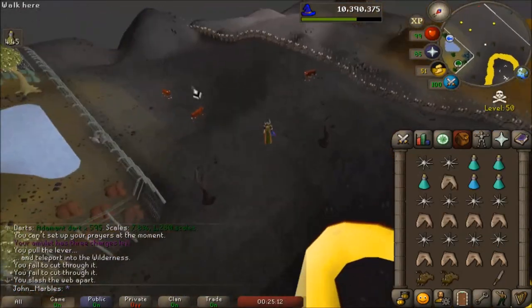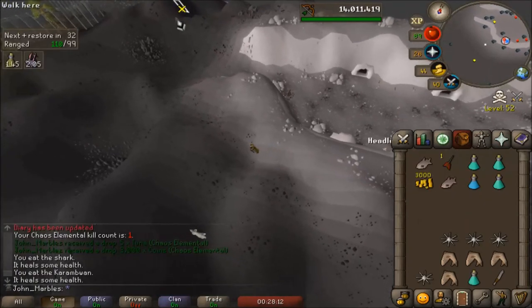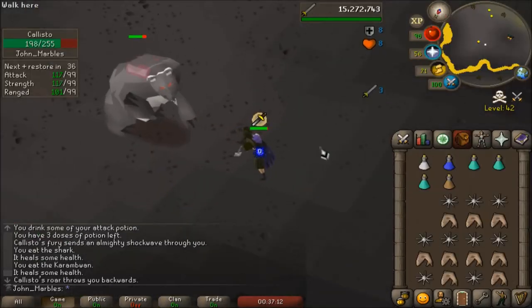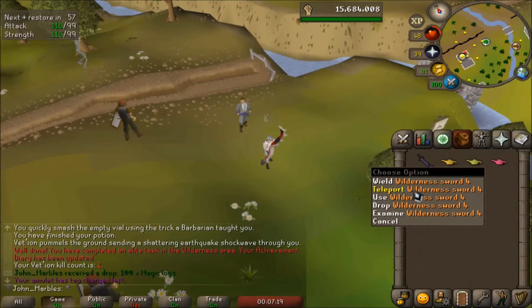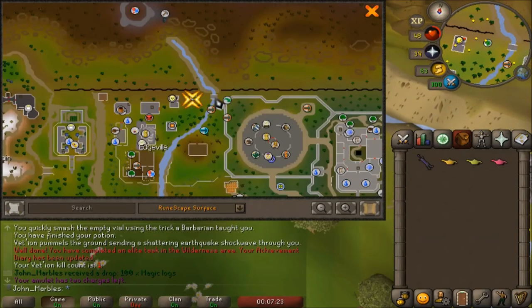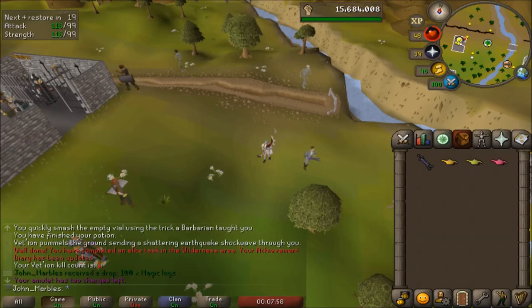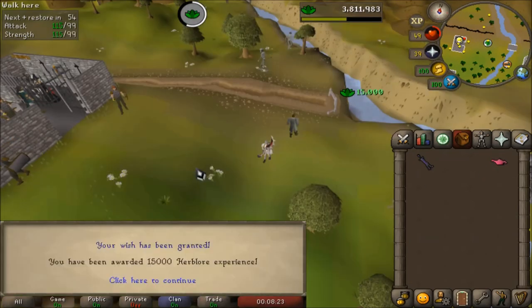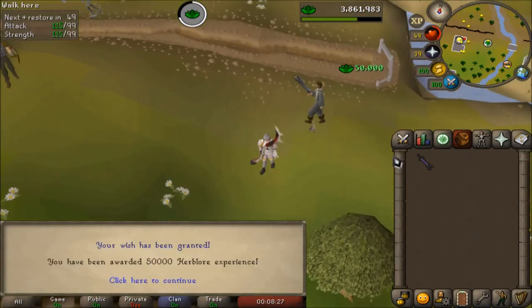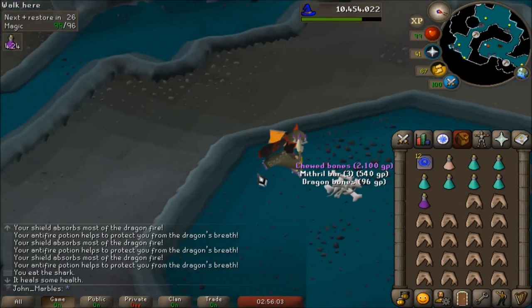Gonna kill Chaos Elemental for my last hard Wilderness task. I've never fought him before, but I should be able to squeeze out at least one kill. I guess that's why you bring the stews so he doesn't keep taking all your gear off. I can teleport to the Fountain of Rune and select where I want to teleport with the obelisks. Since I've completed hard, I can put an obelisk in my house. All dragon bones in the Wilderness are noted - oh goodness, that is amazing. I can hit up some green dragons and pick up all that stuff. I killed maybe 60 or 70 of these. Let's take those chewed bones and run, baby.